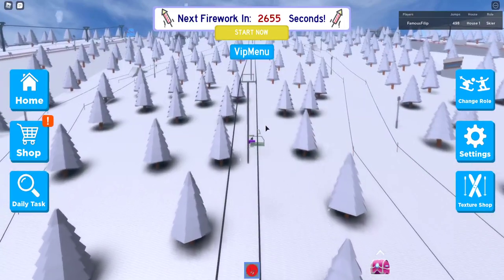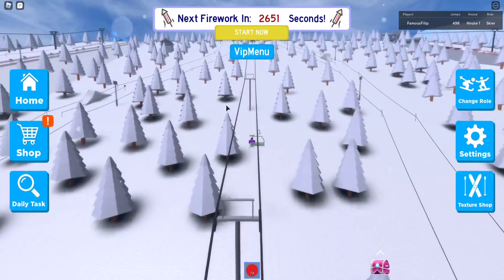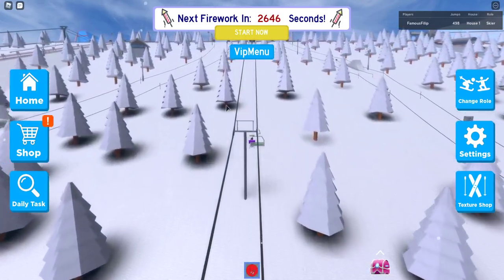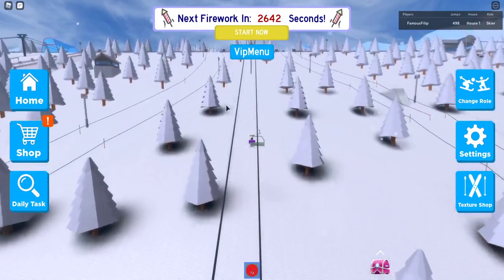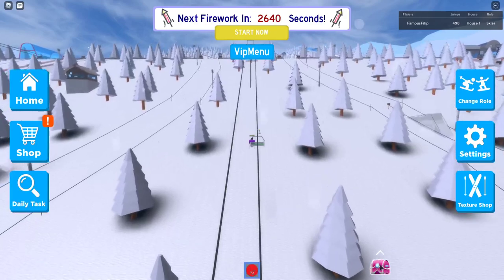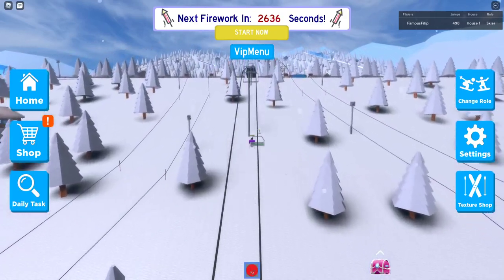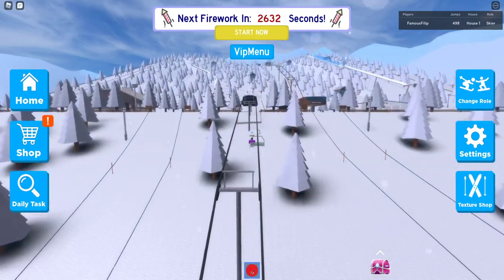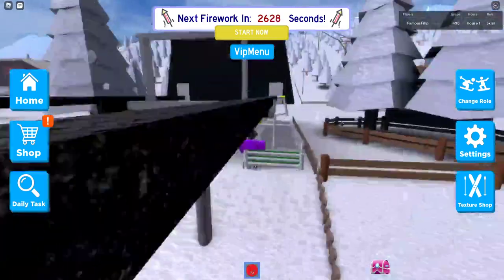Go way up there to the big ski jump and just score a thousand points, which is really easy. When you're up there you want to spam the A and D buttons on your keyboard if you're on computer — I have no idea what it is on mobile. The crate is down here and the badge says score a thousand. It seems like about 75 people have it.